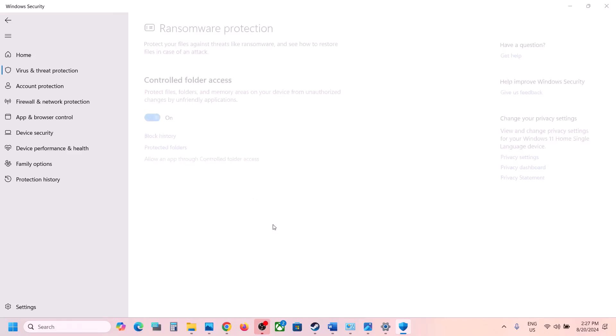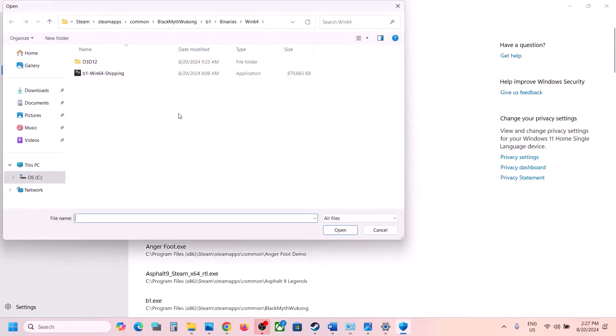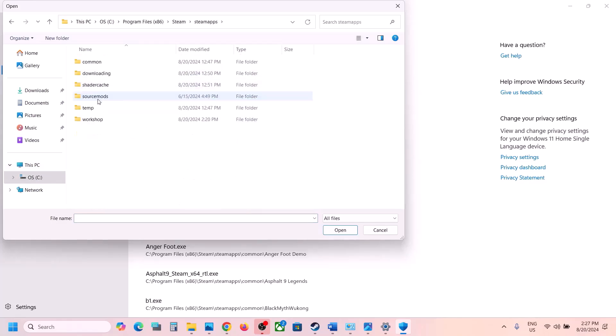Click on Allow an App Through Controlled Folder Access, click Yes to allow, then click Add an Allowed App. Click Browse All Apps and navigate to the game installation folder: C drive > Program Files (x86) > Steam > SteamApps > Common > game folder.